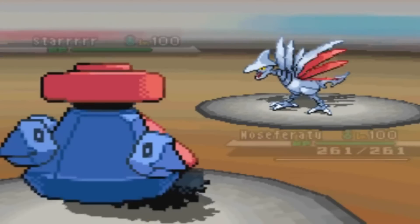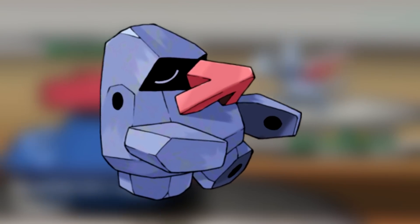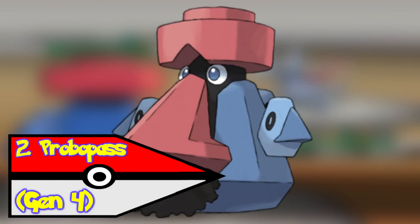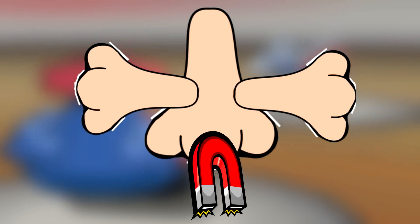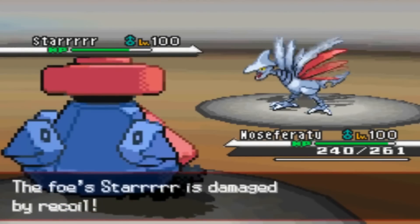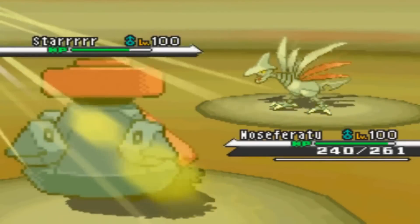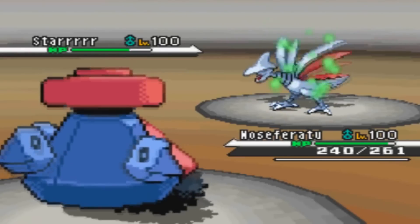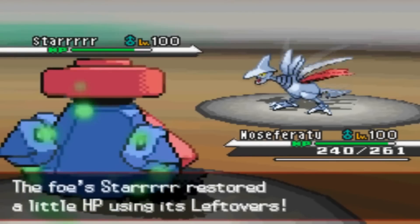Probopass is dumb. Nosepass was kind of okay in Gen 3 — I didn't like it but it was something new. Probopass, though, I just don't know what happened. They took the concept of a nose and thought it was a good idea to put more noses on it. Oh yeah, and magnetic nose hair — that too. So what would Probopass's Mega Evolution be like? It would probably gain more hair, and a nose for every letter in the alphabet. While we're at it, we should just throw a goatee on Nosepass — why not a mohawk? Wait a minute — Probopass's Mega would be Mr. T! Screw everything I just said, that would be awesome.